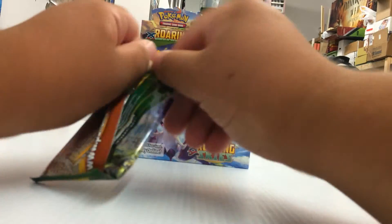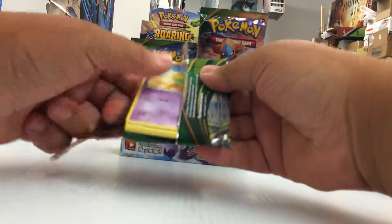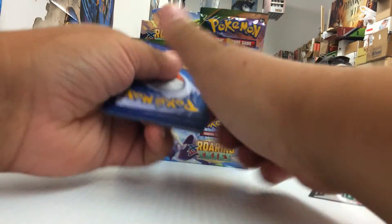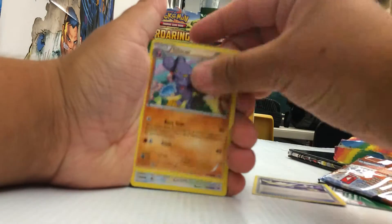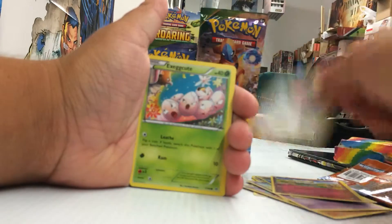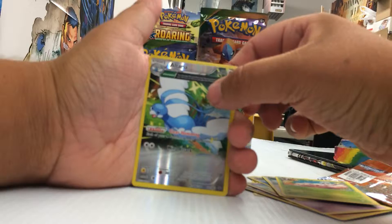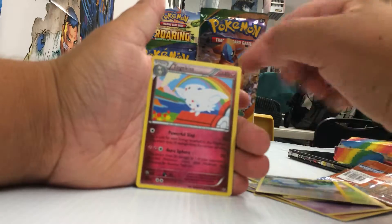Alright, first pack. Every time I pull something good, I'll give you a couple code cards. We got Switch, Gliscor, Tranquil, Natu, Double Natu, Togepee, Fletchling, Exeggcute, Reverse Rare Altaria, which is a rare. And our first rare of this box is a Togekiss.